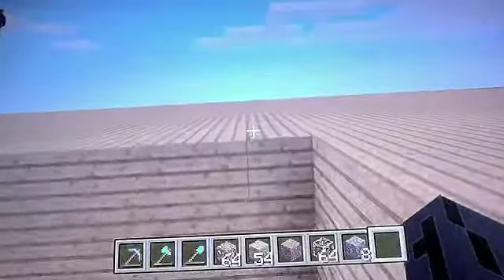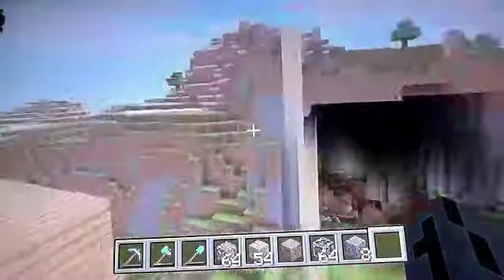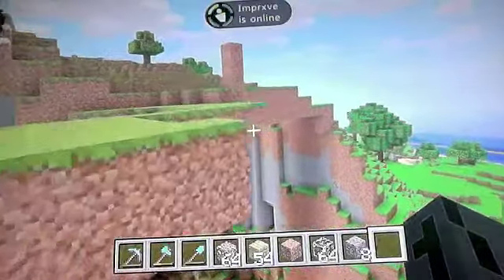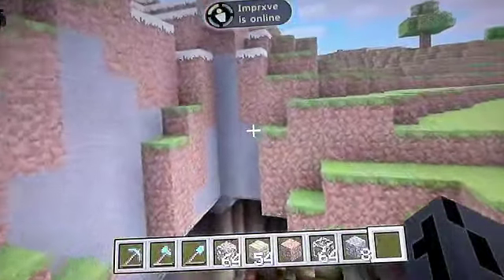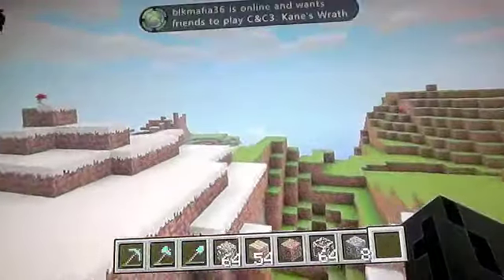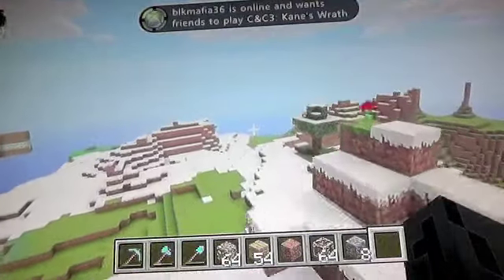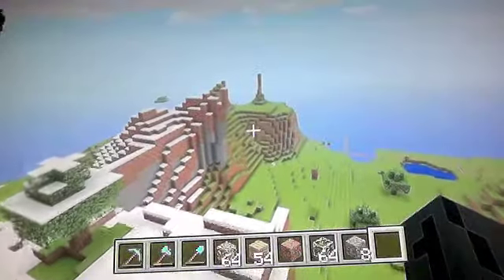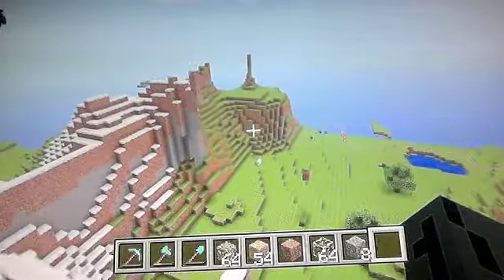I think that's it — I think I've explained everything. Oh, there's a new hunger system. I'm on creative mode, but it only happens on survival, where you have a hunger bar. If you don't eat in a certain amount of time, you can actually die from not eating, so you have to keep that hunger bar pretty high. If your hunger bar is all the way to the top, then you automatically heal your health.